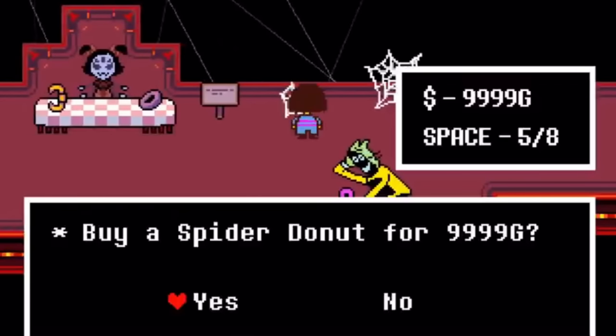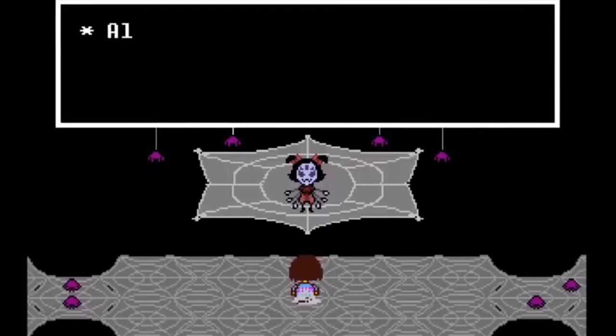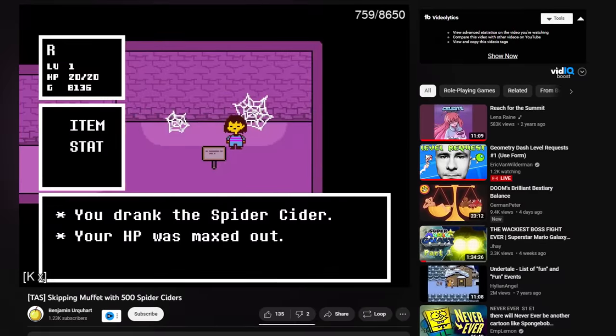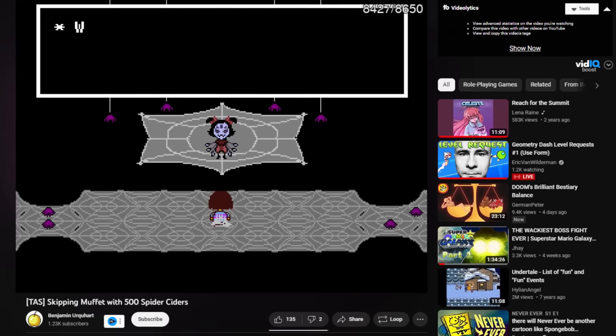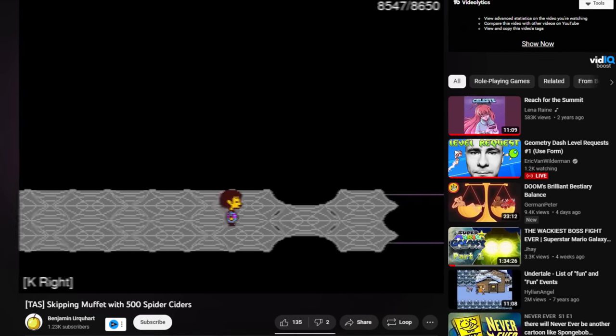If you actually buy the spider donut or spider cider in Hotland for 9999G, Muffet will detect it and a different cutscene will play where she doesn't even initiate her battle. It was also revealed that if you buy 500 spider ciders in the Ruins, Muffet will act as if you bought the 9999G item in Hotland.